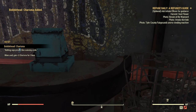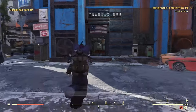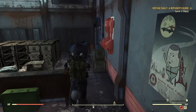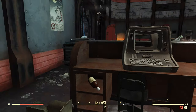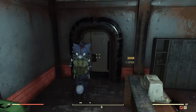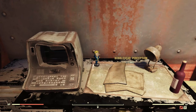Up next we have the Watoga Transit Hub, and there are two bobbleheads in here. So the first one, you're going to go in here and it's going to be right off to the right — you're going to crouch down underneath there. The next one, this will be a locked door, and you can open it up. Then we're going to be right smack-a-rooney right there.